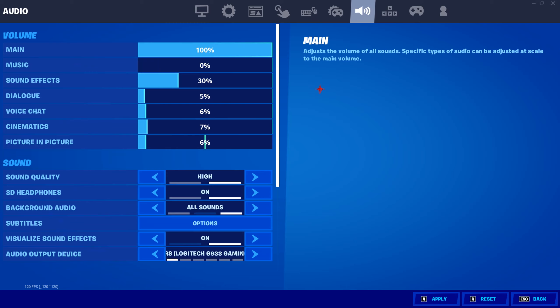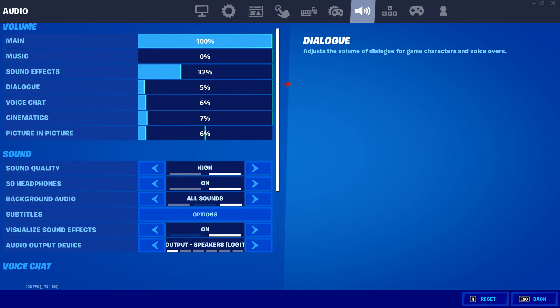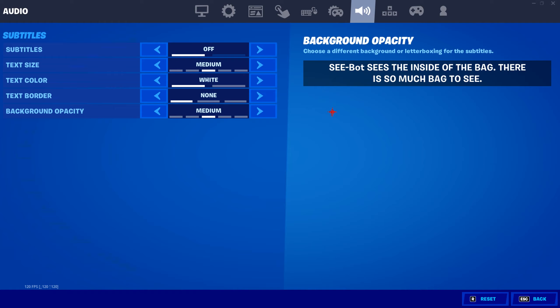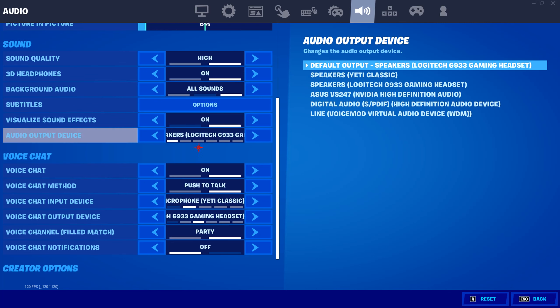These are my audio settings. I change these around every so often depending on how loud my friends' mics are. Sound effects I keep kind of high so you guys can hear it well. High quality sound, headphones — I use 3D headphones. All sounds for background audio, I don't use subtitles. I do use visualized sound effects — that's why the audio sounds a little off. Audio output device is just my headset.